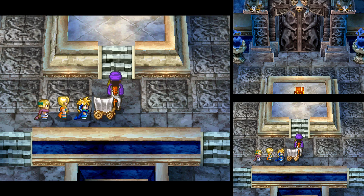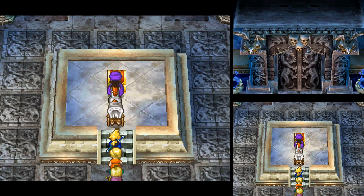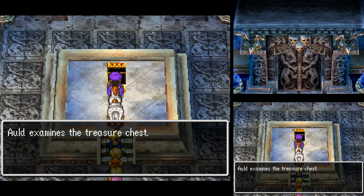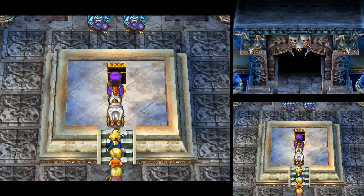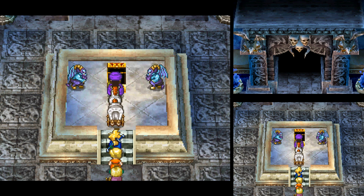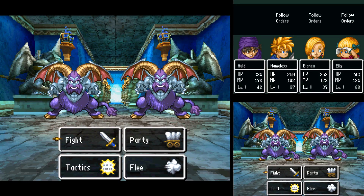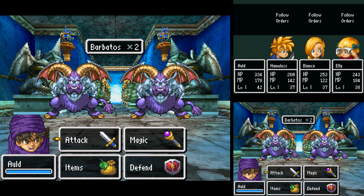Well, that is an obvious chest sitting there. I'm sure it'll have lots and lots of fine goodies, right? Alt examines the treasure chest. Oh, poop. How did I know it would be a trap? It was pretty obvious, wasn't it?